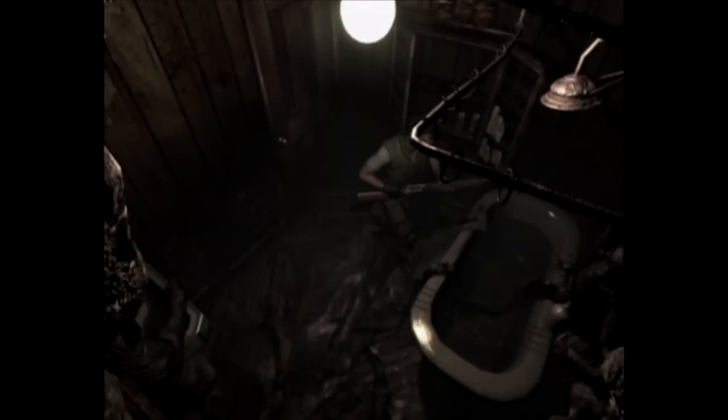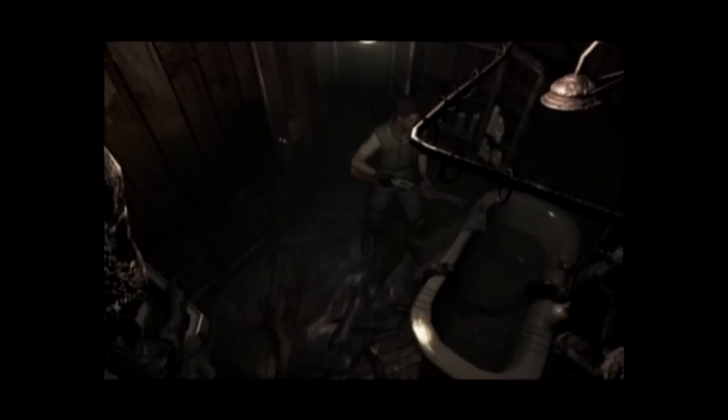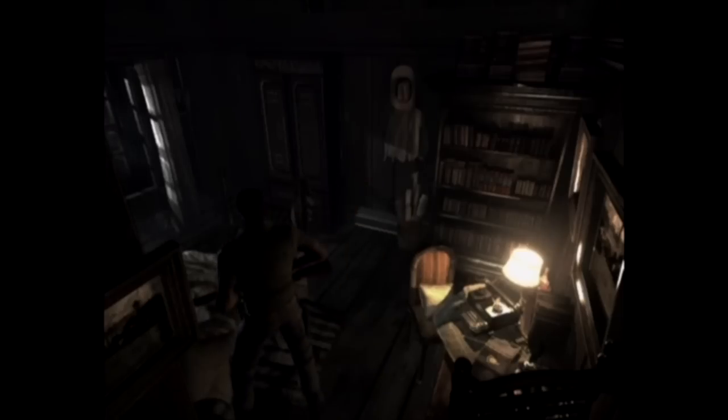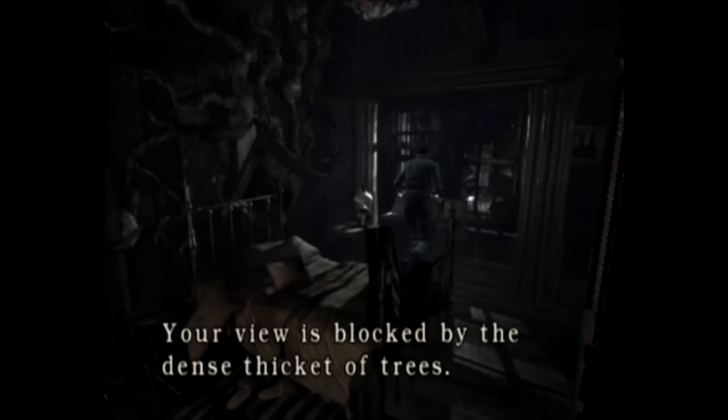I don't think there's much in the bathroom, but there is kind of a creepy sight. Ah yes, it's full of dirty water — pull out the plug. I'm not sure what this really accomplishes; it might weaken the boss. The roots of some kind of giant plant are sticking out of the wall. The tap of the basin doesn't seem to be working. Maybe the plants have figured out the plumbing. And as you can see, there's actually a typewriter here — if I had an ink ribbon, I could use it.